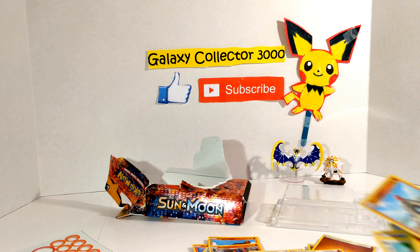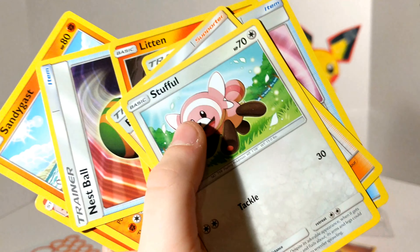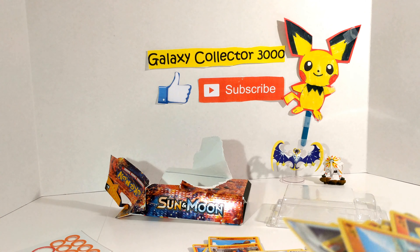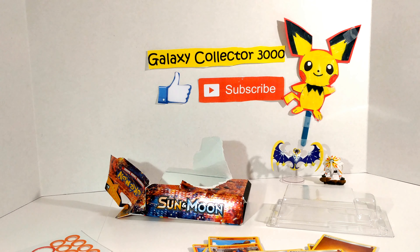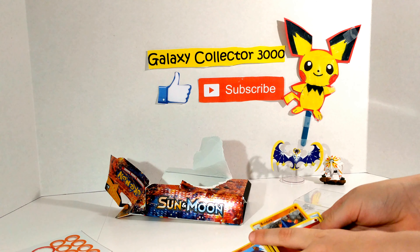We did get some new Sun and Moon cards in here, like a Stufful, some Sandygast, and some new trainers. I will try to get the other deck boxes. Please comment down below which other deck box I should do.